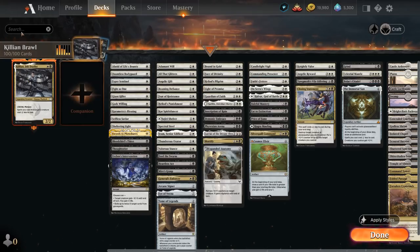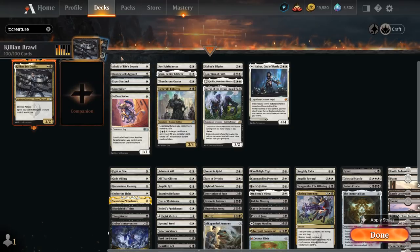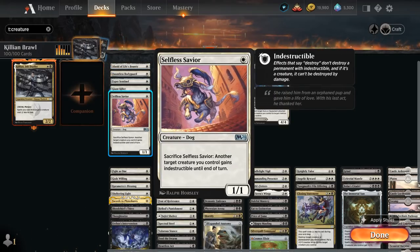Taking a look at the creatures in the deck, they're mostly here to enhance Killian, because we want to play Killian, protect him, and put a bunch of enchantments on him, since menace and lifelink are great keywords to take advantage of once we start increasing his power. At one mana we've got Alsaid of Lyve's Bounty, which can be sacrificed to give protection of the color of our choice. We also have Dauntless Bodyguard and Selfless Savior, which can be sacrificed to give a creature indestructible, so these are here to protect our Killian.